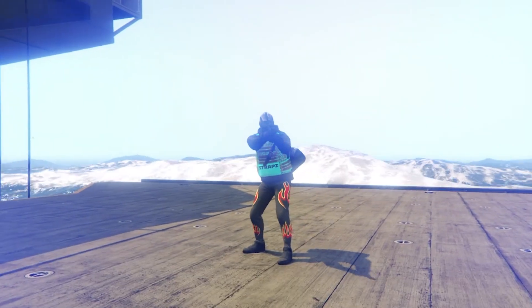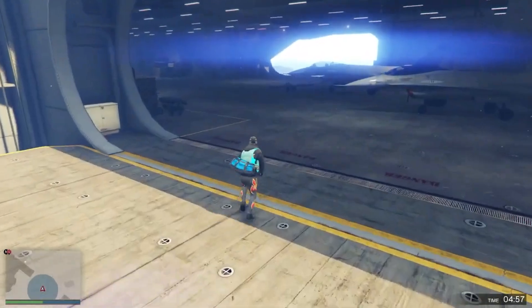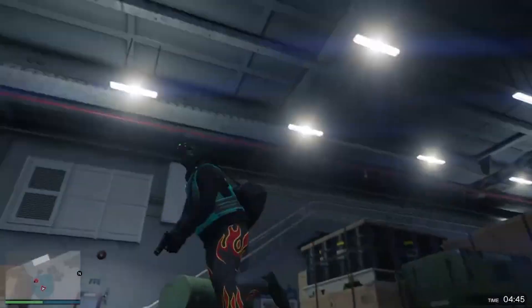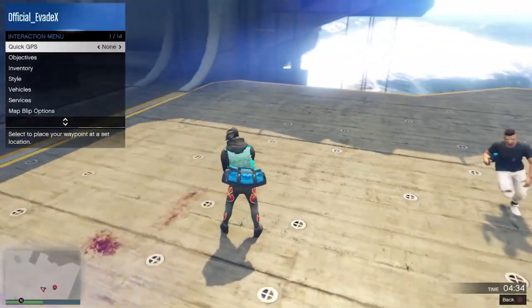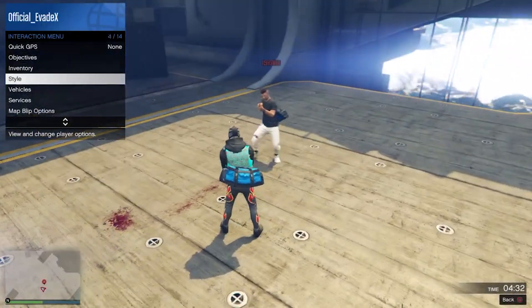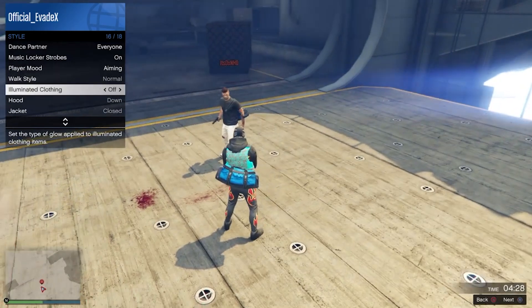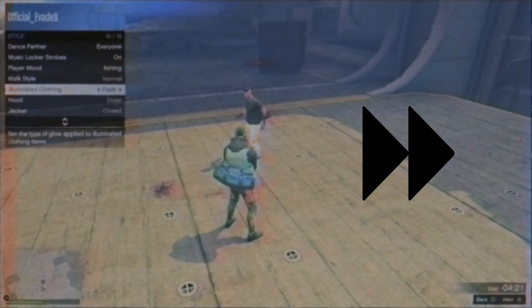Now we will spawn in with the chosen duffel bag like the blue one I chose. From here, all you want to do is just open up your interaction menu, head over to style, then go to illuminated clothing. You're going to want to hold right on the d-pad on this setting for around 30 seconds. You can time it with the timer that's in the bottom right, so just keep in mind — 30 seconds.